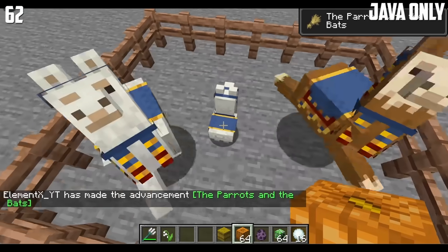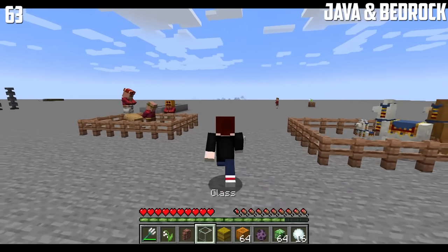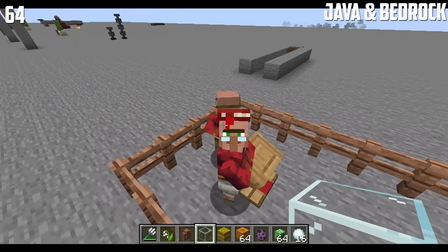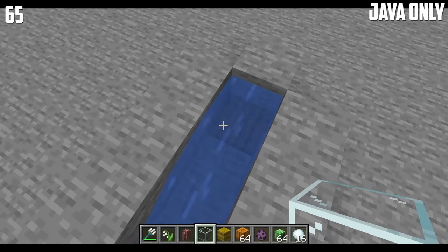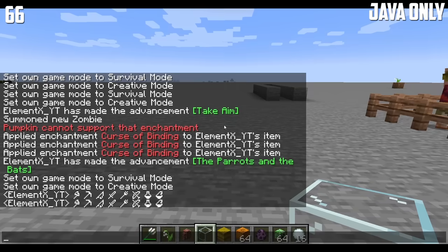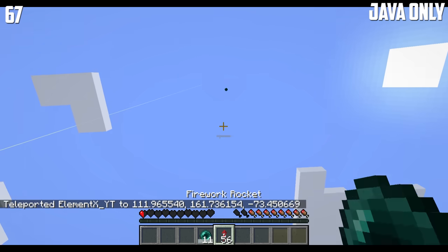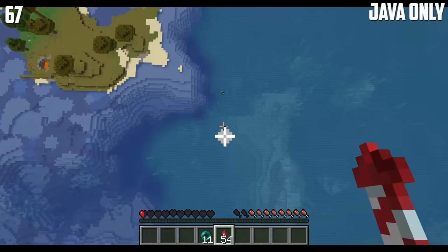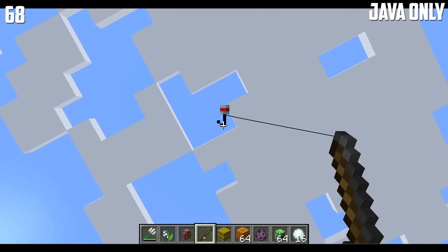Did you guys know that baby trader llamas even exist? If your inventory is full and you throw a loyalty trident, then your trident will go crazy. Librarians have books for their hat. A trapdoor can prevent water from flowing. It is possible to use chat emojis in Minecraft Java Edition. If you teleport yourself to yourself by hitting yourself with an ender pearl, you could fish yourself.